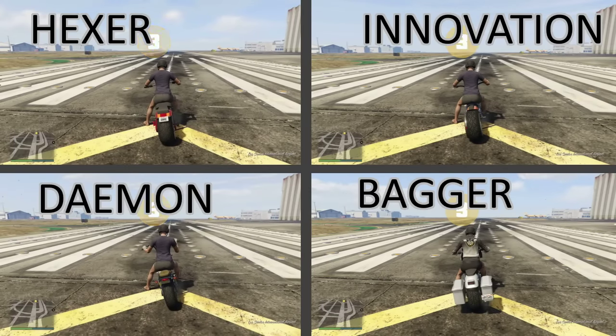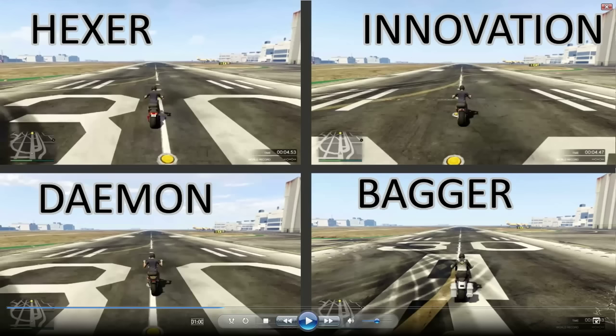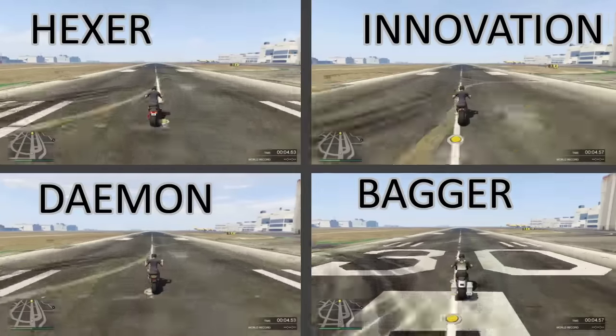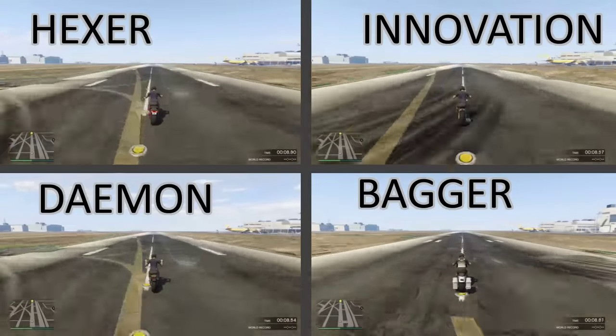First up is the acceleration, so pay attention here. You can see that the Innovation is in an early lead, followed by the Hexer and the Daemon — they're pretty much tied. The Bagger itself is dragging behind. In fact, I'm going to call the Bagger from here on out the Dragging Bagger.